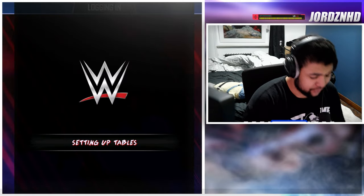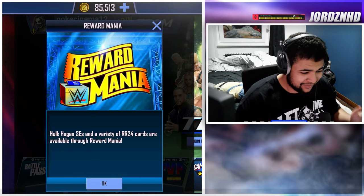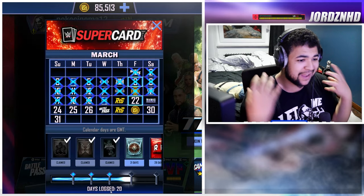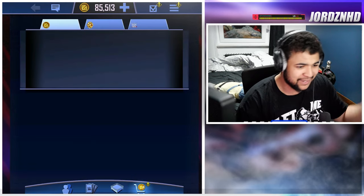We're loading into the game right now and let's see what's in store for us today. Hopefully madness. Hulk Hogan SCs and a variety of Royal Rumble 24 cards are available through Reward Mania. We're going to be taking a look at everything that's in the game. We've got new cards — I'm assuming they're going to be in the store.